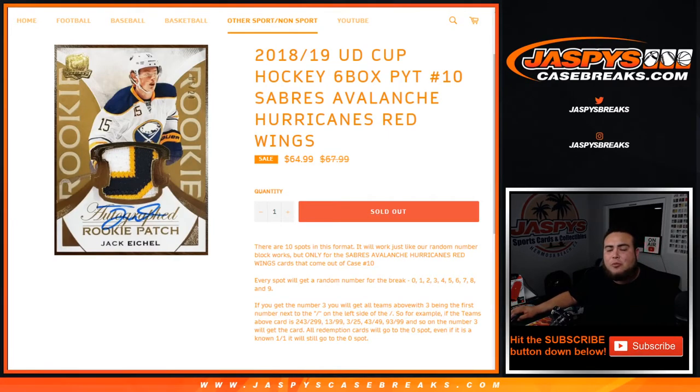What's up everybody, Jason here with jazpyscasebreaks.com, quickly running the random number block that helped fill up Cup Hockey Pikachu number 10. This is the Sabres, Avalanche, Hurricanes, Red Wings random number block.